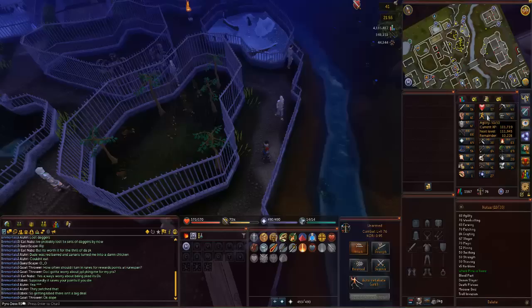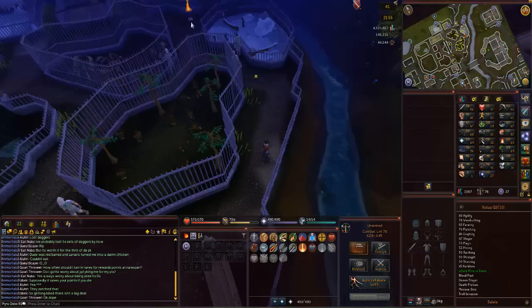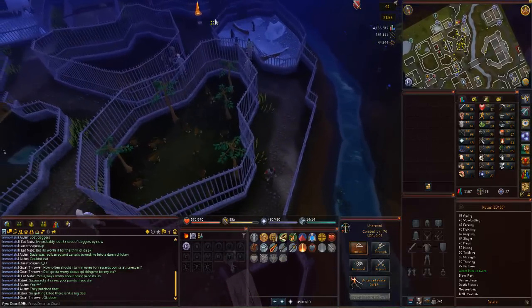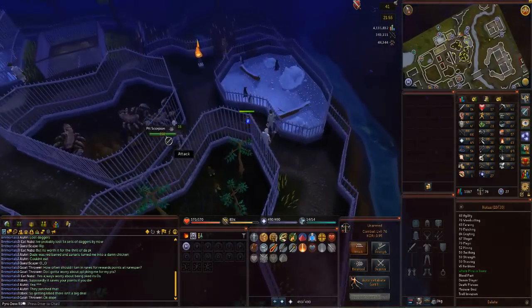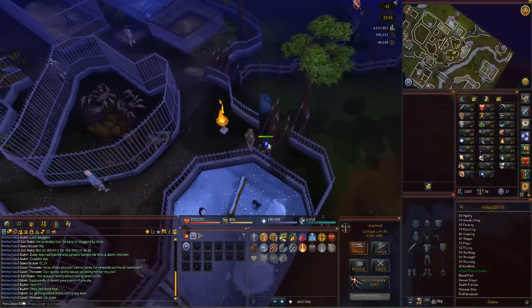So basically right now I have 50 agility and I need 51 for Regicide. I can boost up 5 with a Summer Pie for those Dense Forest obstacles. So I basically need 4k agility XP since Underground Pass will give me 6k to get me to 51. I have some Penguin Points here but I'm not sure how many. Let's do Hide and Seek — hopefully these things don't attack me.